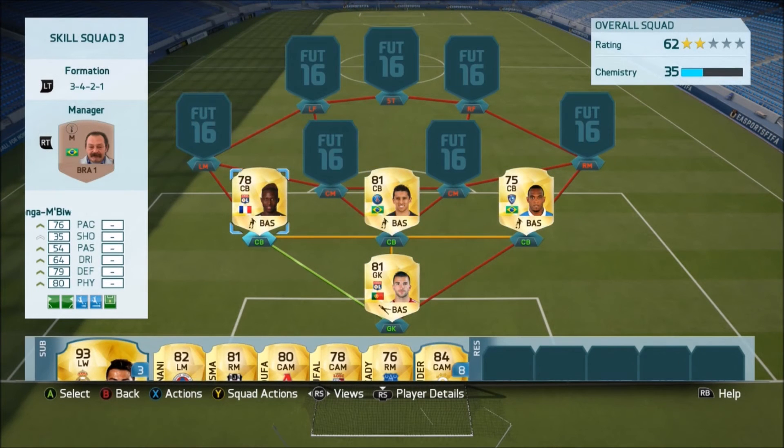Moving into the defense, starting off in the left centre-back position with Yanget and Biwa — really really nice stats there. He's got 76 pace, 79 defending, and 87 physical at 6 foot tall. He's also got some really nice work rates and is going to be a solid defender there — he does everything you really want in a centre-back.